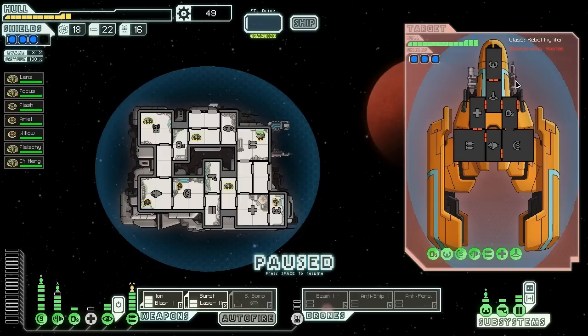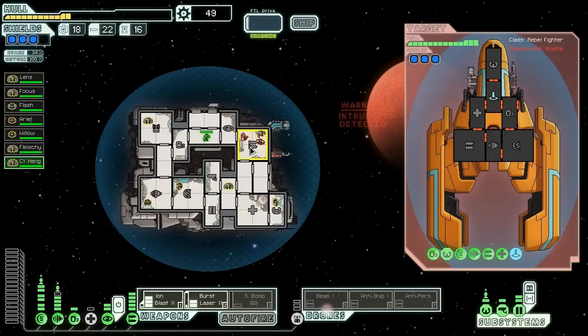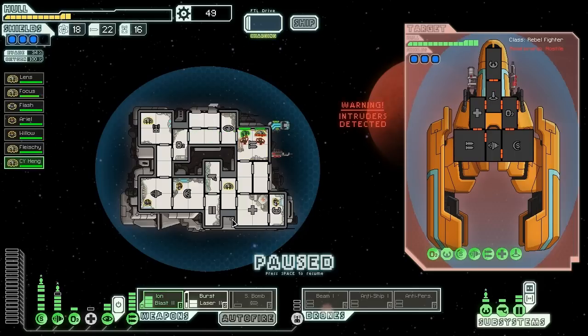They've got missiles and some burst lasers — and they've also just teleported on board into our weapons bay. That is unfortunate. Get in there and fight them. If we turn on the med bay, we should be able to face them.